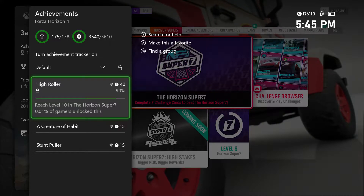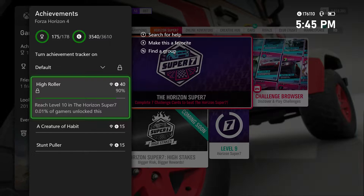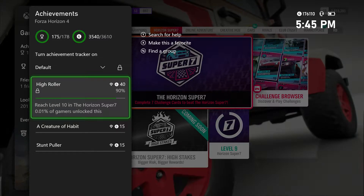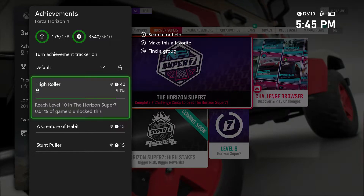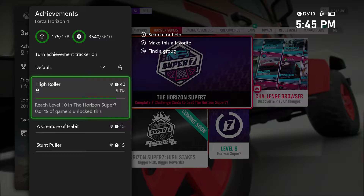Hey guys, Barry here from TGS with the Forza Horizon 4 Super 7 Achievement Hunting Video. We have the achievement High Roller, most likely the rarest one in the Horizon Super 7 — 40 Gamer Score — reach level 10 in Horizon Super 7.